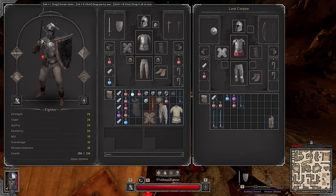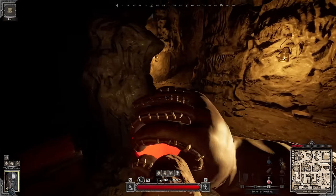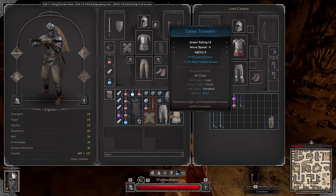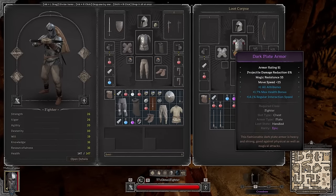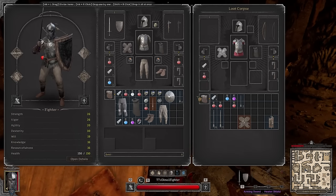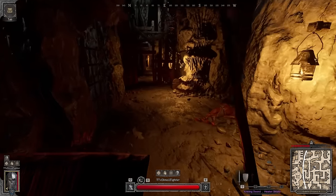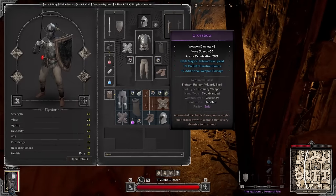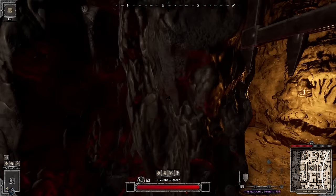True damage baby - gotta be careful, gotta watch out. I'm not sure what I want to throw. That's a good kit - a really damn good kit. I think this guy's kit is probably like 15,000, more or less. Those pants alone cost like 2k I think. That was a really good game, that's what I'm talking about!